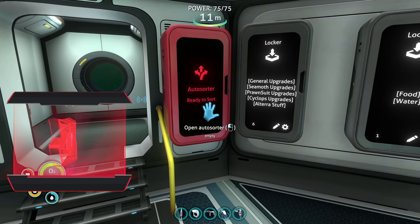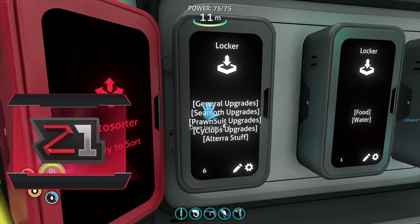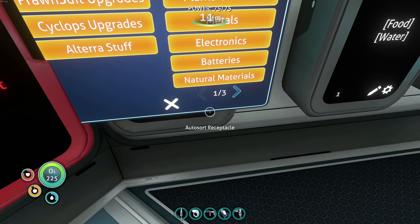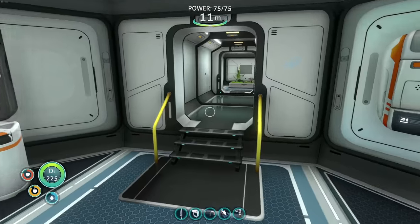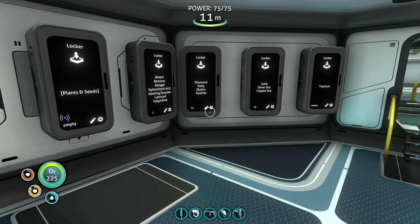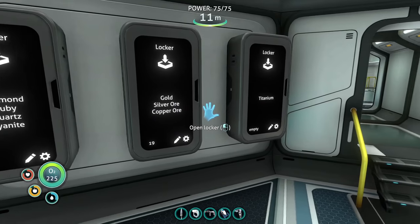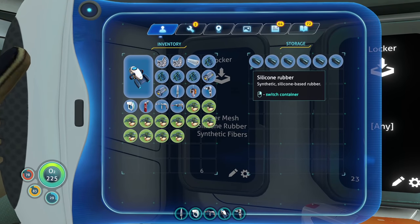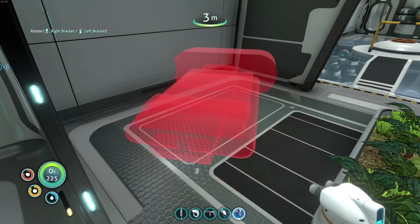We do have a mod in here for auto storage, in case you're wondering. If you're new here, don't forget to like and subscribe. This mod lets you put items in and select what you want in each container through the settings — auto sort receptacle — and you can configure what goes where. That's what those are. Now we need glass and fiber mesh. I have quartz — let's grab that. Fiber mesh — do I have any? I do! Winning, always winning.